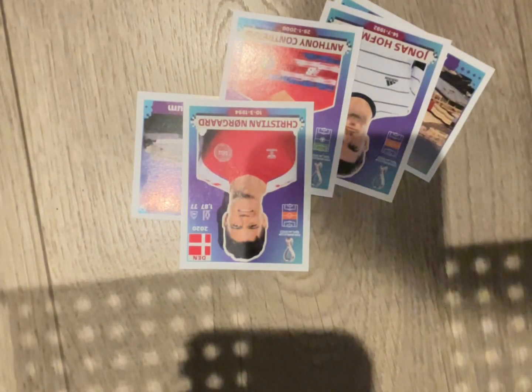Okay, here's the first pack, let's open it up. We got a stadium — it looks like the Aberdeen stadium. That looks pretty nice. Here's the next card — we got another stadium. Two stadiums in a row, that is very lucky. We also got a German player, a Costa Rican player, and a Denmark player. Pretty good pack to start with.